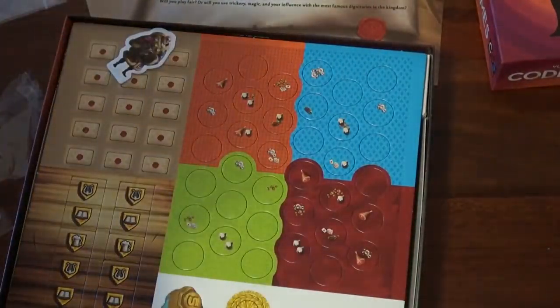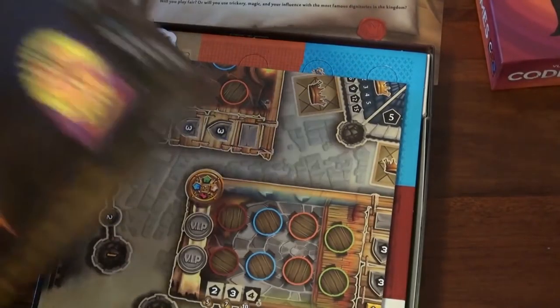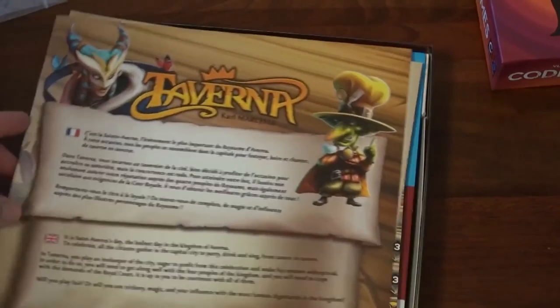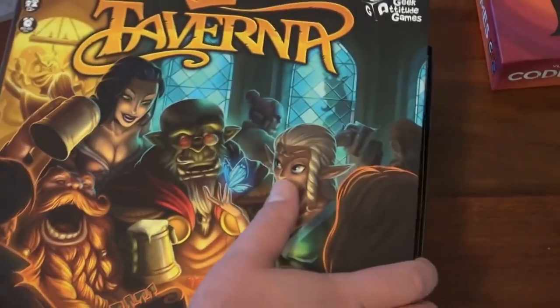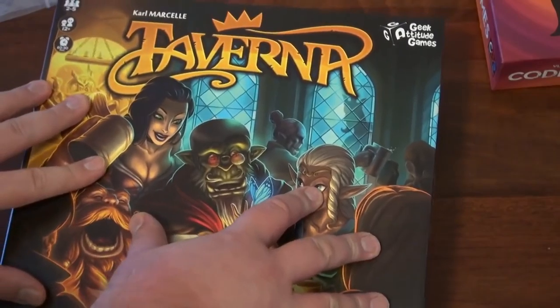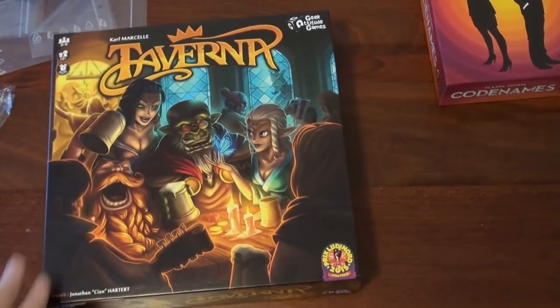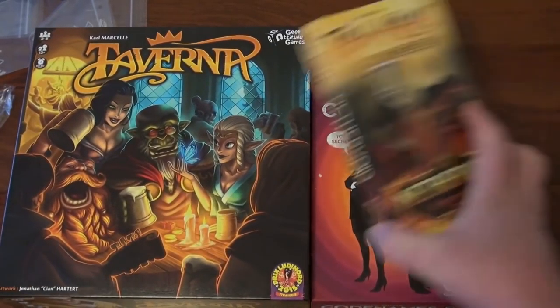Anyway, that's Taverna — a light little worker placement game that's actually a little bit heavier than it appears, but still well into the light side of Euros. Excellent, very cool. So Taverna, Codenames, and Tash Kalar.